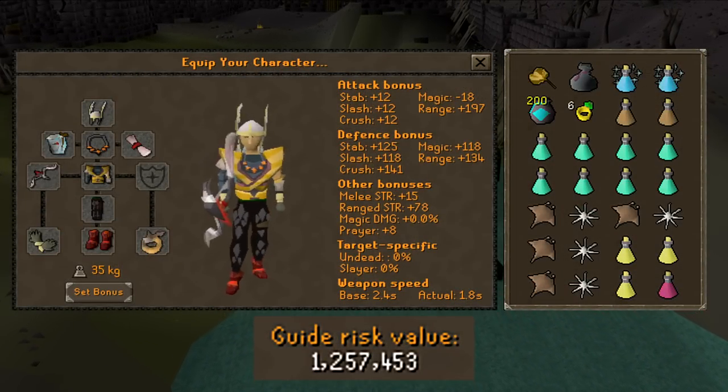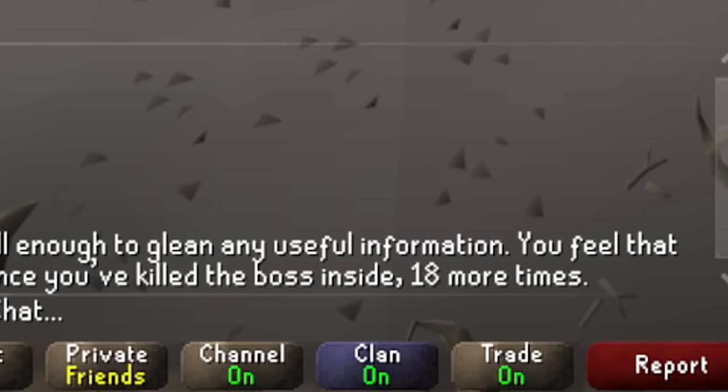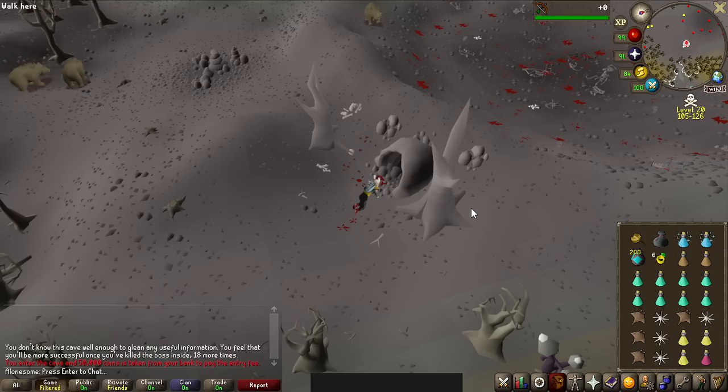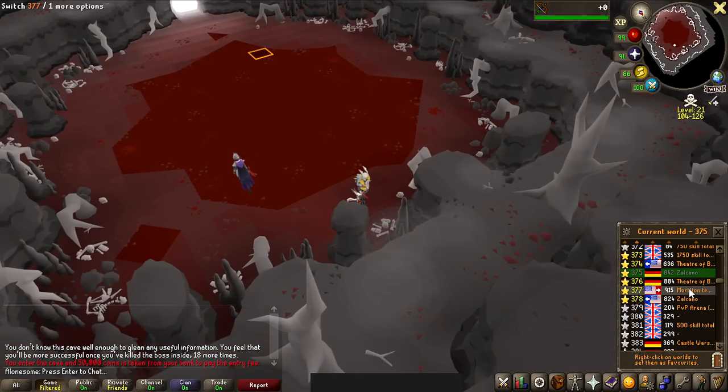You actually do need 20 kill counts to be able to peek in and see if anyone is in there, so I need 18 more kills before I can do that. Until then, I just have to go in, see if anyone is in here — someone was in this world — and world hop to find another one.